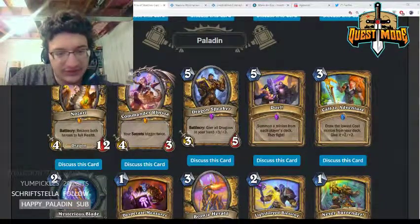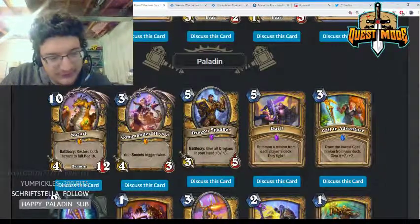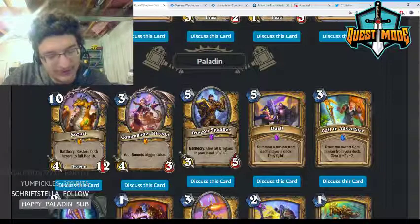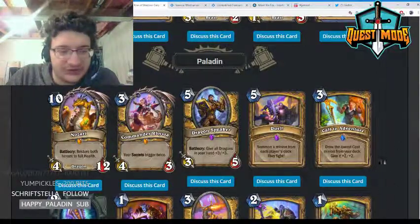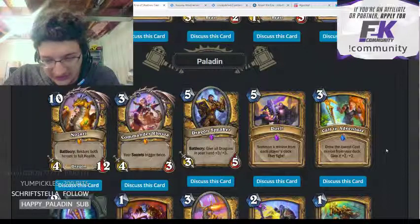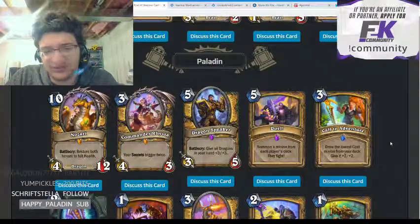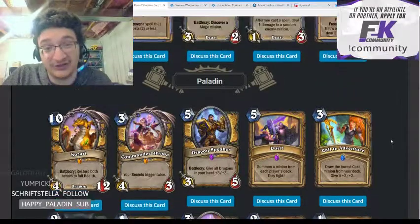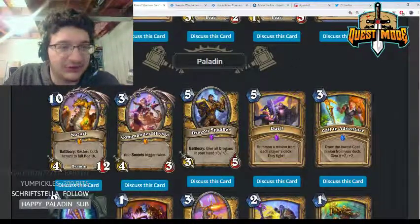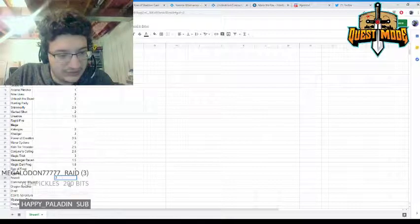Moving on to Paladin. Nozari — ten mana 4/12, battlecry: restore both heroes to full health. Another ten mana 4/12 with bad stats, but it has Tree of Life attached to it — a pseudo-Reno for a controlling deck. The problem is control Paladin isn't really a sane archetype in Wild and doesn't have enough tools to compete. It's a powerful card but doesn't have a home right now.